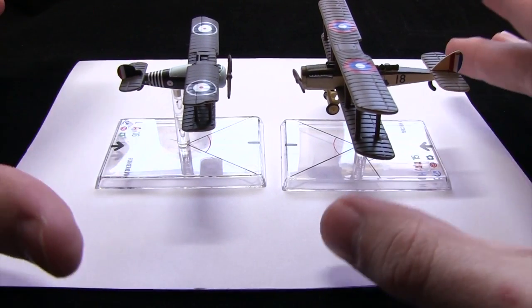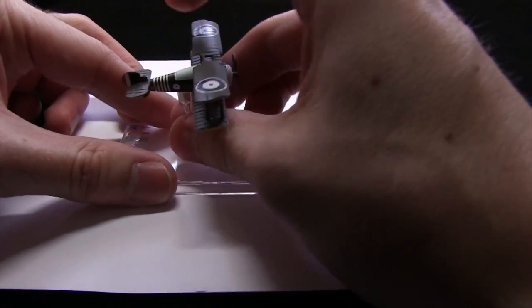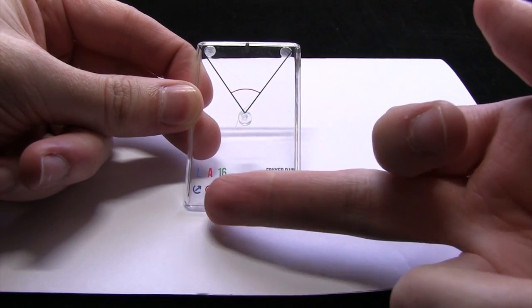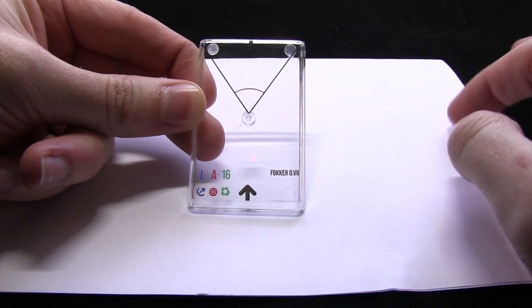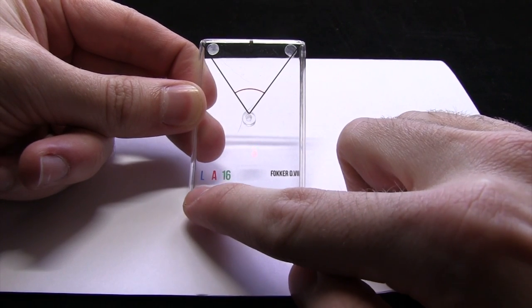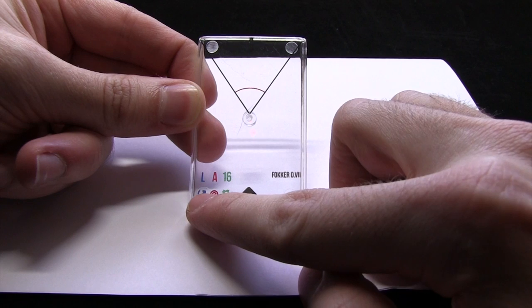There are some large planes as well — multi-engine planes — but for the purposes of the basic rules this is all that you need. If I just remove this one for the time being and take the plane off this base, I'll explain what some of the other details on the base are. The first section is the movement deck. In the game you use a set of cards and you choose maneuvers from this set of cards. Each plane has an associated deck — for this one it's the L deck — and this smaller plane can do tighter turns and move faster than a bigger plane which will have a different deck.